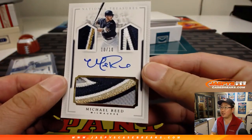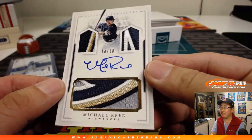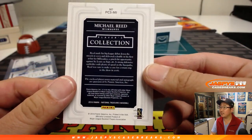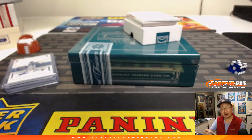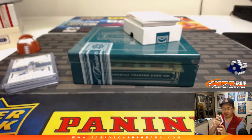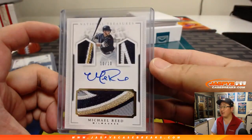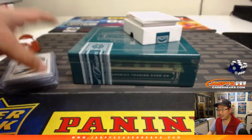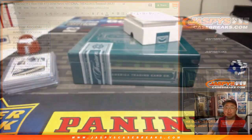Nice Michael Reed triple relic and autograph. Nice Brewers colors in there. The jack-o-lantern face. I got a random Schwarber cam — this is a number block break, so it would go to number zero. And furthermore, Andrew bought all the spots.